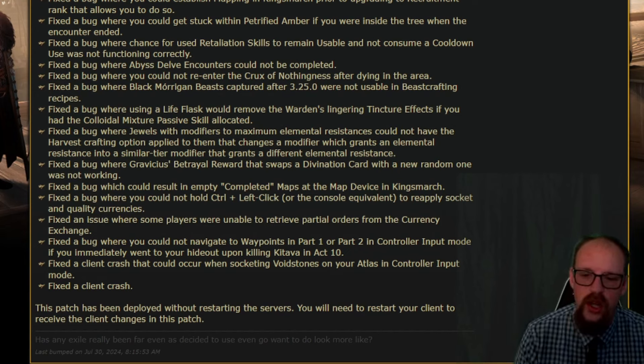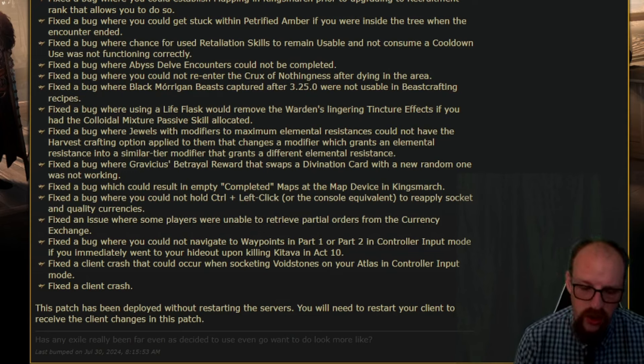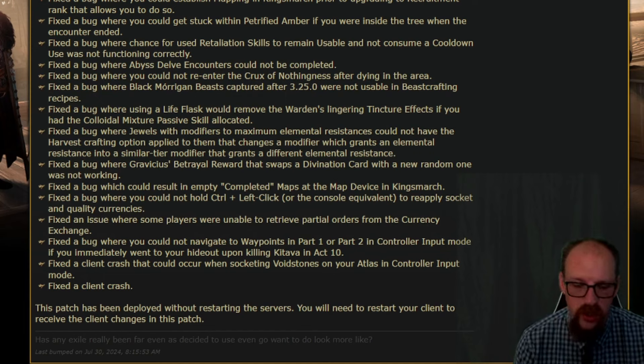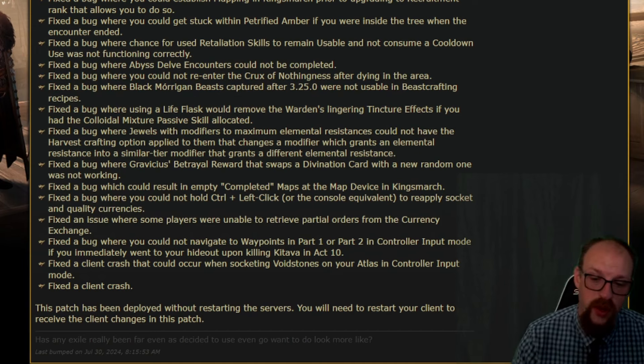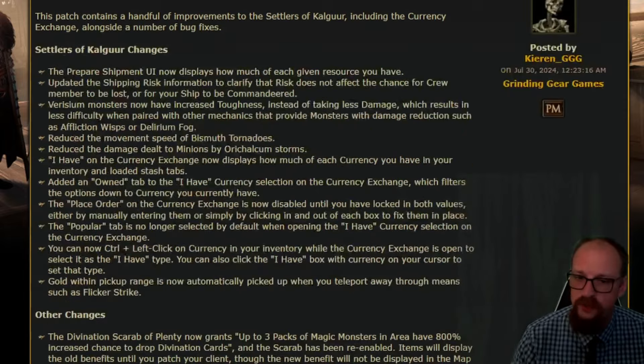Fixed a bug where you could not hold Control+Left Click on the console equivalent to reapply socket and quality currencies. Fixed an issue where some players were unable to retrieve partial orders from the currency exchange. Fixed a bug where you could not navigate to waypoints in Part 1 or Part 2 on controller input mode if you immediately went to your hideout upon killing Kitava in Act 10. Also fixed a client crash that would occur when socketing void stones on your atlas in controller input mode. The patch has been deployed without restarting the servers, but you will need to restart your client to receive the client changes.